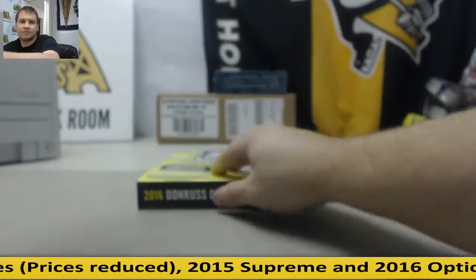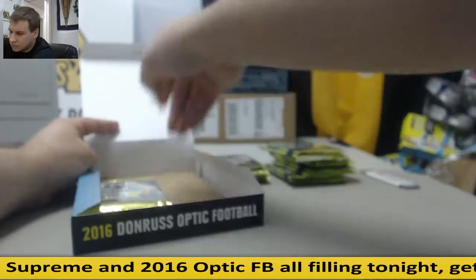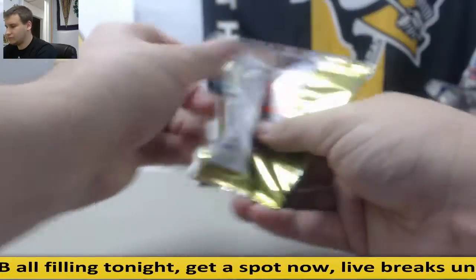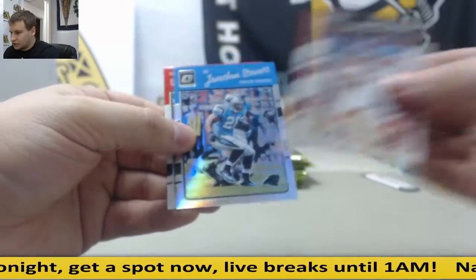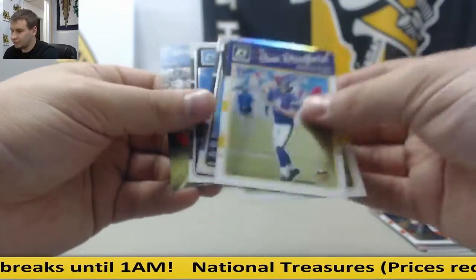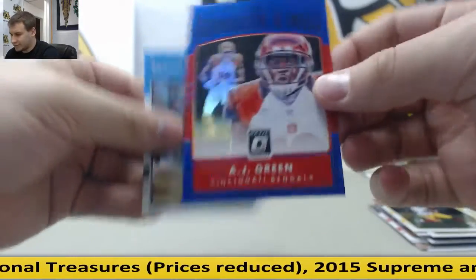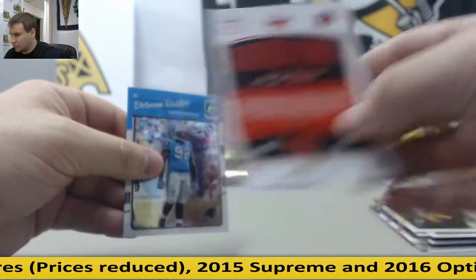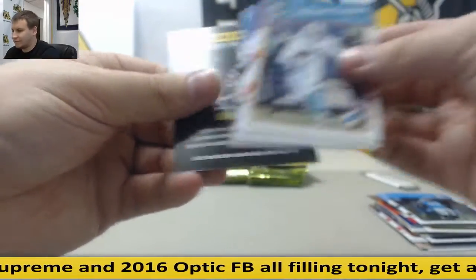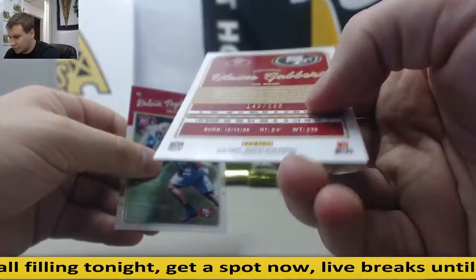Let's see what box number two has. There we go. Jonathan Stewart Hollow. Sterling Shepard Hollow, Rookie. Gridiron Kings, AJ Green, blue, 29 of 149. James Bradbury, Hollow. Teal, Blaine Gabbert, 143 of 299.